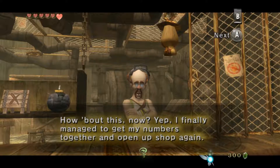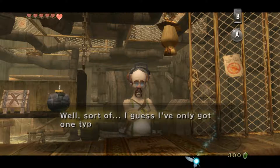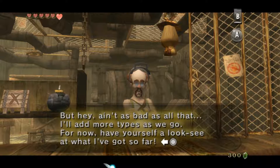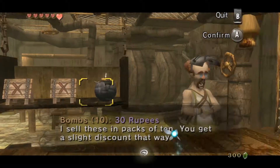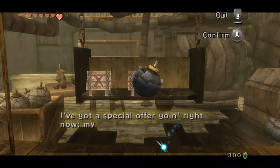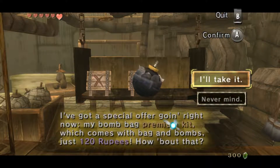I finally managed to get my numbers together and open up shop again. Well, sort of — I've only got one type of bomb, but hey, that's one more than none, right? If only my storehouse had survived. But hey, it ain't as bad as all that — I'll add more types as we go. For now, have yourself a look. You'll also get a bomb bag for a hundred and twenty rupees — a premium kit, that's what he says.